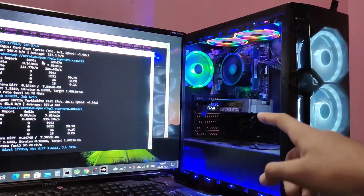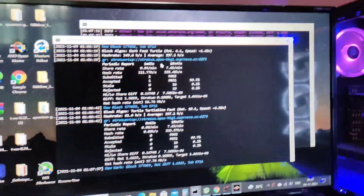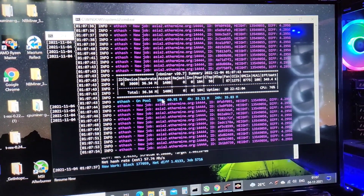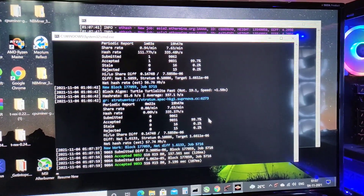Here is one of my rigs — it's basically an Ethereum mining rig. There it is: the RTX 3060 LHR, and it's mining Ethereum at 36.34 megahash. On average it runs at about 37 megahash. That's an LHR card by the way.